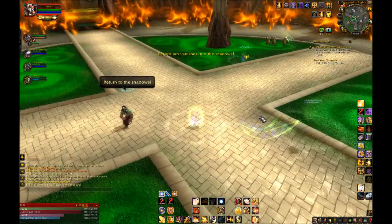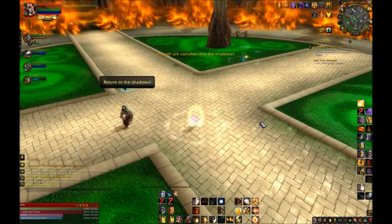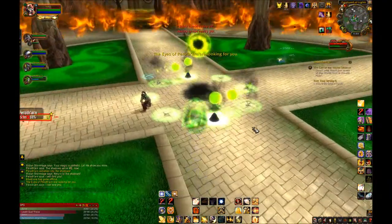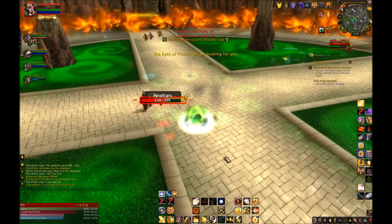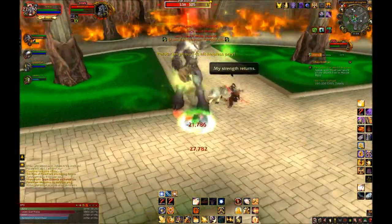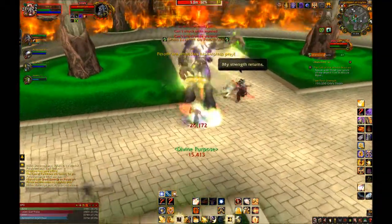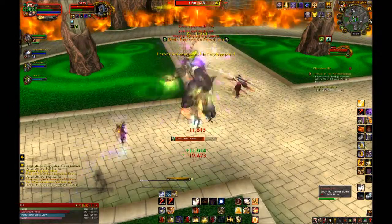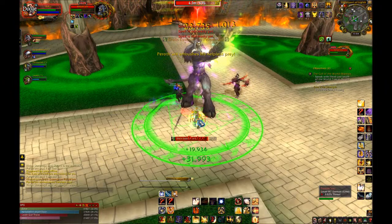Glyph of Consecration turns Consecration into a targetable AoE instead of just centered on you. It could be really good, but I don't like the trouble of setting up Consecration, even though it's extremely nice to have a ranged AoE aggro device. The more I practice with it, the more this ranged Consecration is growing on me, and it's probably a good one to have.